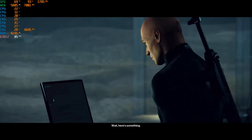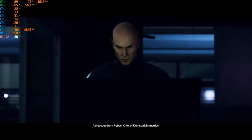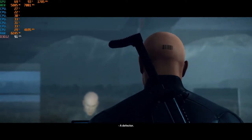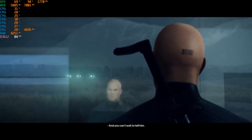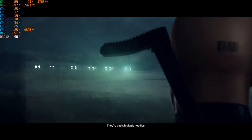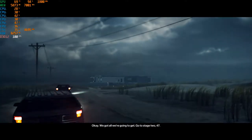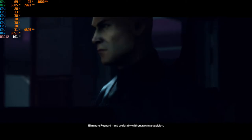Wait, here's something — a message from Robert Knox of Kronstadt Industries. By the sound of it, he's a Providence operator, a defector. The client won't like this one bit. And you can't wait to tell him. They're back — multiple hostiles. We've got all we're going to get. Go to stage 247. Eliminate Raynard, preferably without raising suspicion.